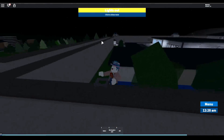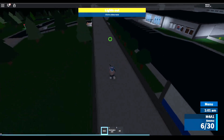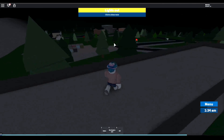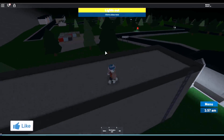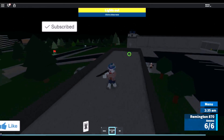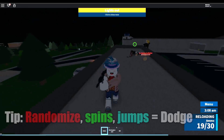Jumping is something you want to do sparingly. You want to move around in a gradual, decent-sized circle — about this size. Mix up your movements: do a spin, jump over here, jump over there, while trying to aim at them at the same time. Sometimes you may have to resort to running in a straight line or jumping multiple times depending on your position.